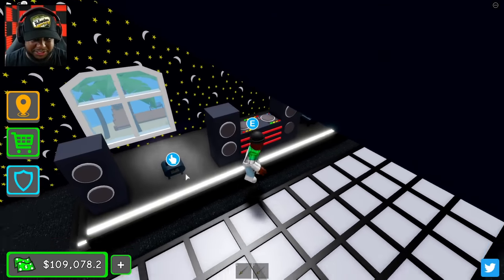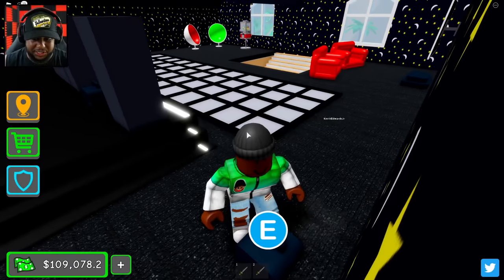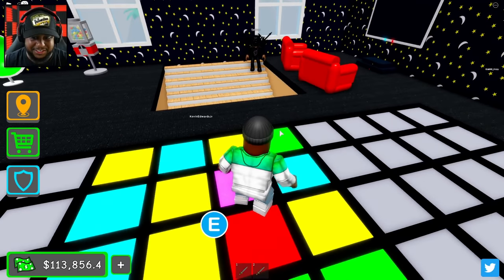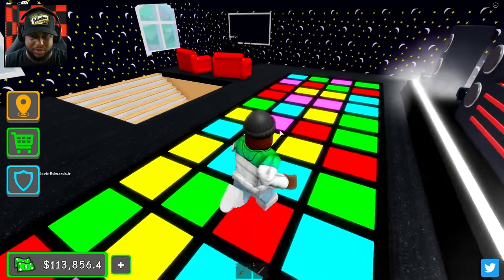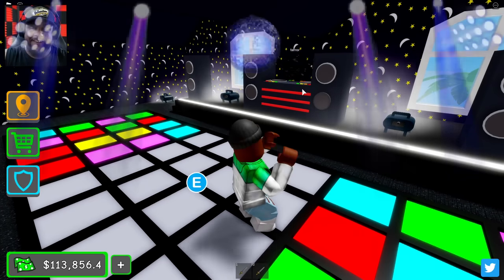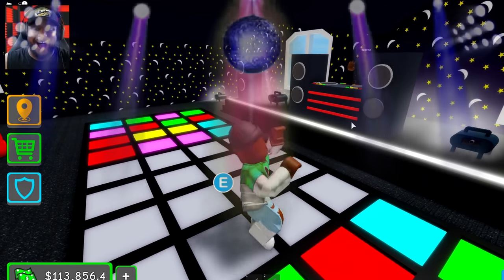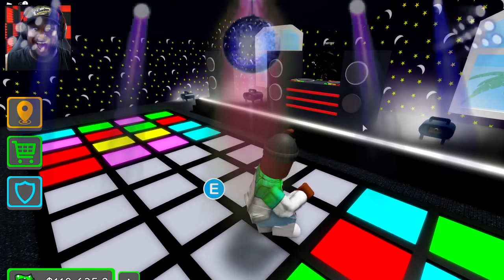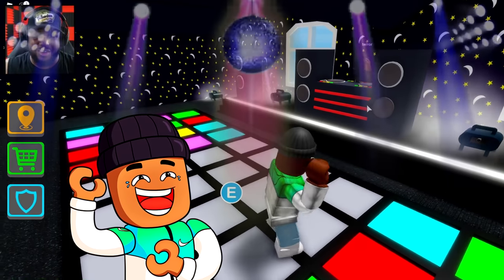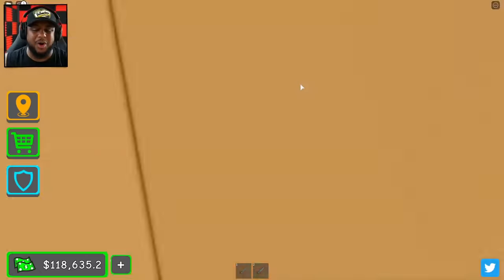Let's go, and the smoke machines — we got the smoke machines going. Let's go ahead and set that smoke machine off. Smoke machine is lit, it is lit in here. It's time to party. Let's turn the dance floor on. Terror, you might as well come and dance with me. Terror, you want to be my DJ? Terror's over there dancing!